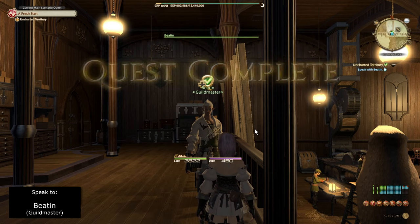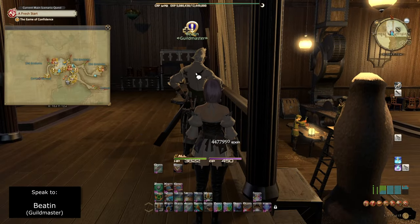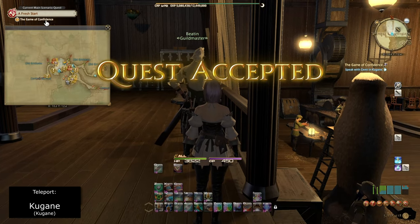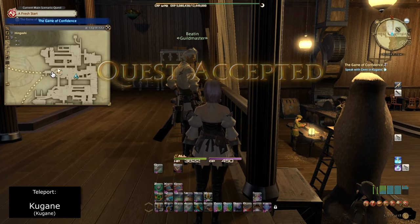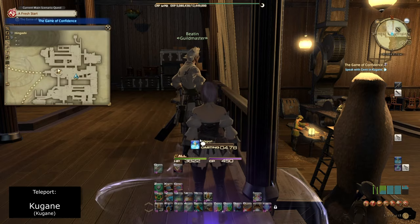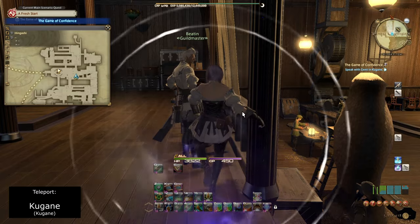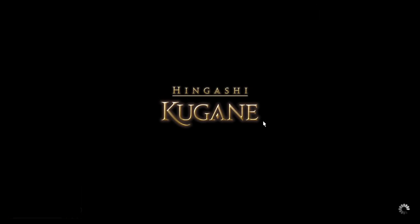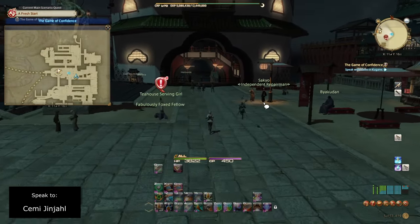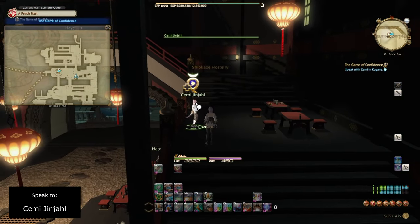We're going to speak to Beaten again and accept the level 63 job quest known as the Game of Confidence. After that we'll teleport to Kugane and head due west toward the Shio Kaze Hostelry. Remember this location as we'll return here frequently. Once inside, head up the little stack of stairs and speak to Semijin Hali.